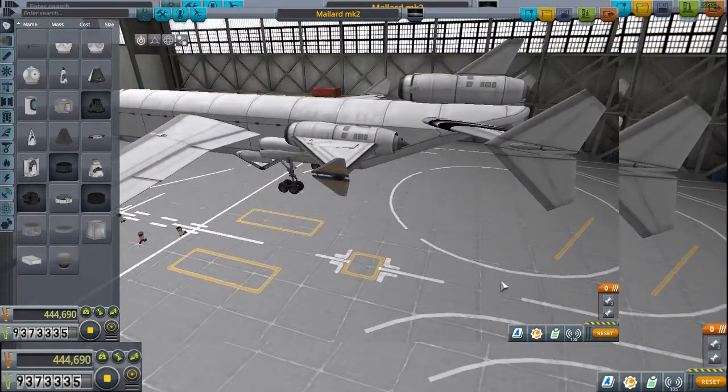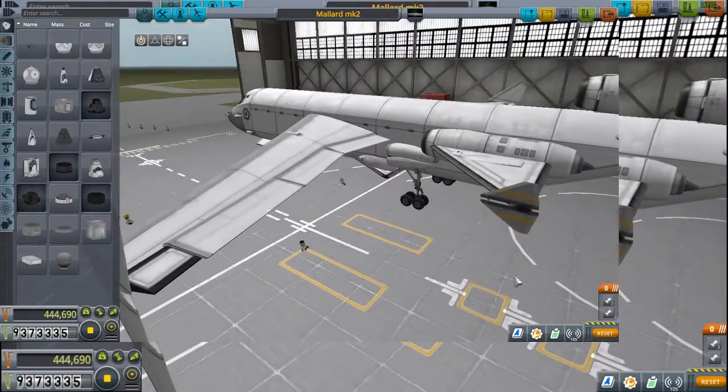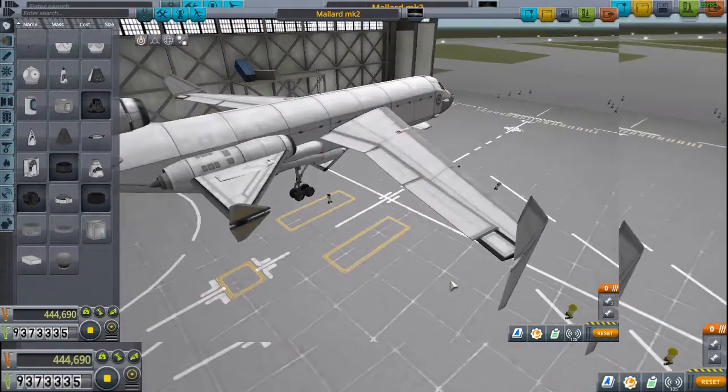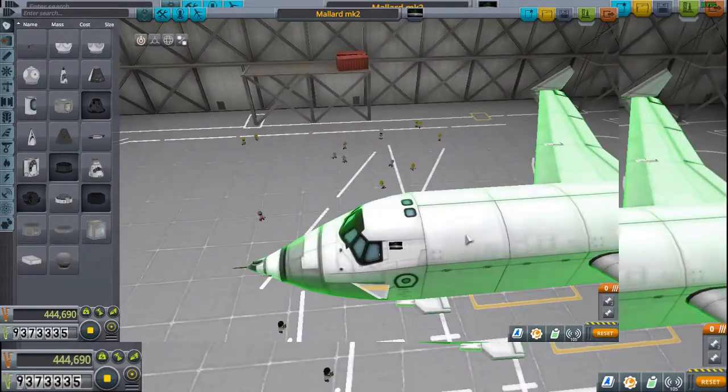This is a Millard, modified to a Mark 2 version. The Millard is a stock ship, or craft, that you can get through games that the developers have created for us.